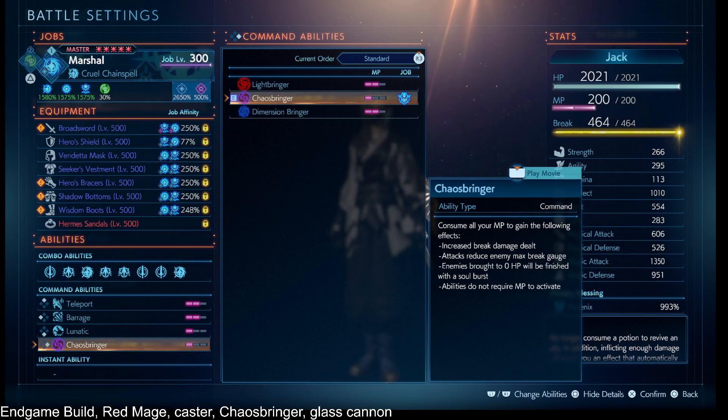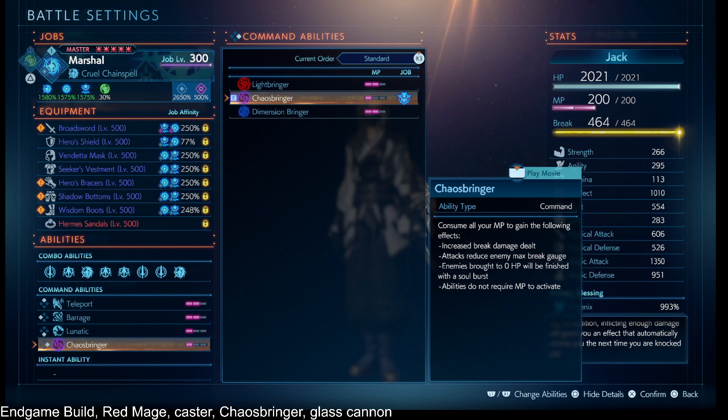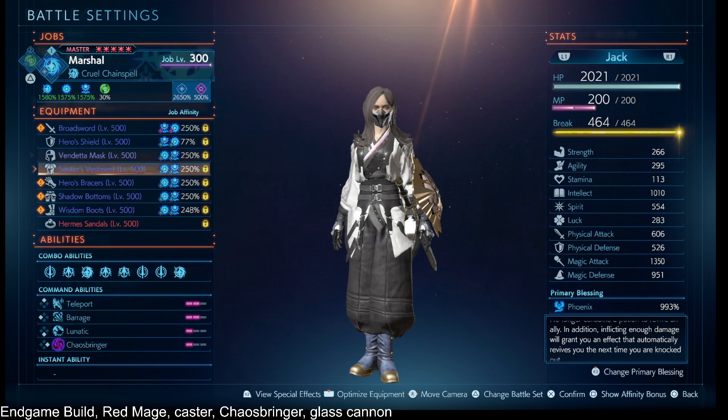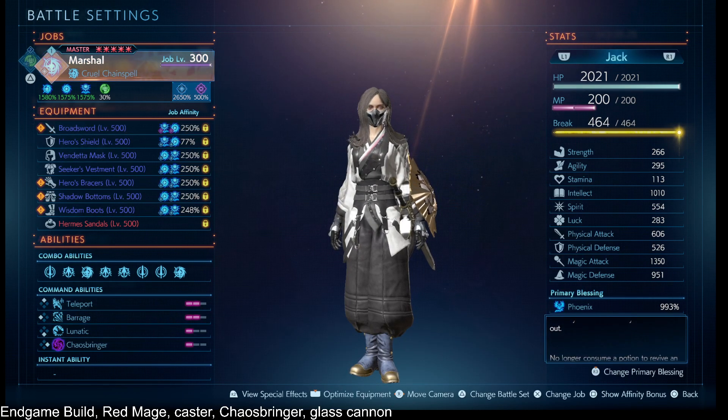All my MP costs are down to zero. The drawback of this is that if I get killed during it, or hit during an enemy attack that depletes buffs, I am royally screwed. So the goal is — this is why we're a glass cannon, mostly.